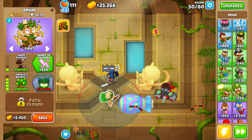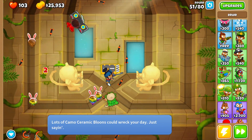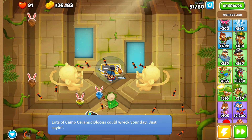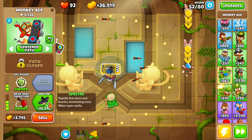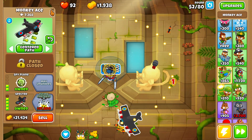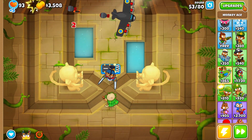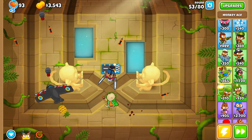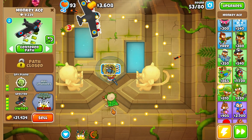MOABs are no longer much of a problem. That hurt — okay, I need to go for a Spectre. This is a short map so MOABs are kind of overwhelming me. Going for the Spectre now. Instant decimation — you don't have to worry at all.